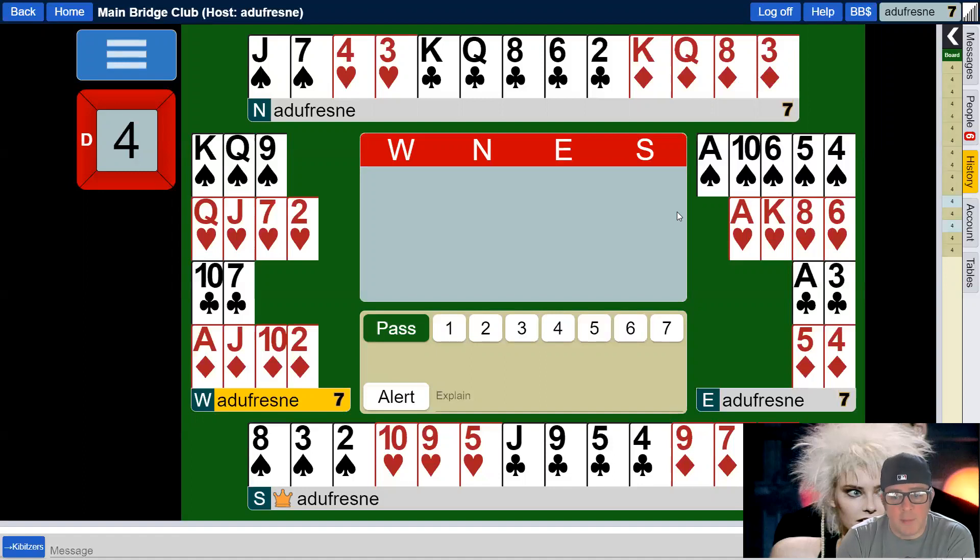So normally you want to be in a 4-4 trump fit instead of a 5-3 trump fit. By the way, that 3-2 trump break — the opponents' trumps breaking 3-2 — will happen two out of three times. And even if it doesn't, even if the enemy's trumps break 4-1, you do no worse in hearts than you do in spades. Perhaps you'd have to pull all their trump and now you wouldn't have one left to ruff a club, but you still break even with the pairs that are in spades.